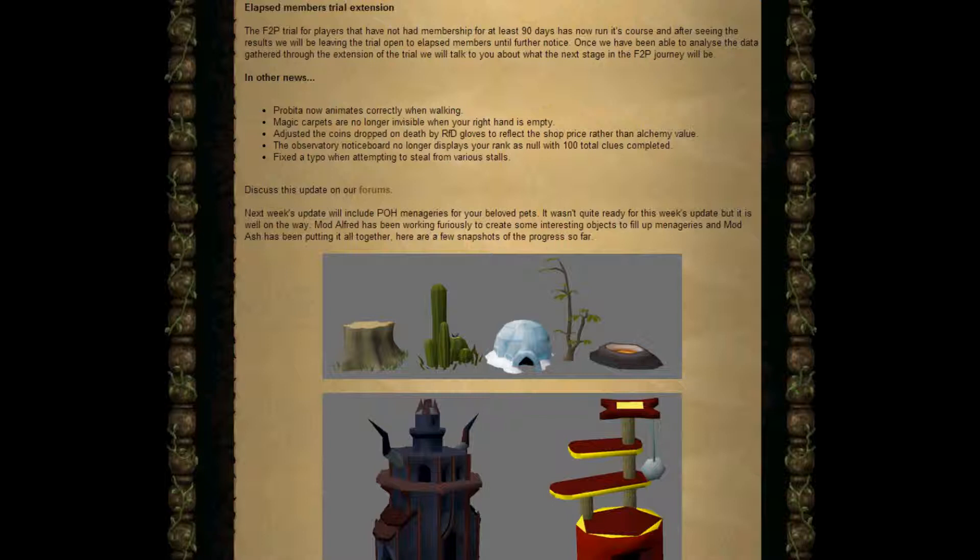In other news: ProBitter now animates correctly when walking. Magic carpets are no longer invisible when your right hand is empty. They have adjusted the coins on death dropped by Recipe for Disaster Gloves to reflect the shop price rather than the alchemy value. The observatory notice board no longer displays your rank as null with 100 total clue scrolls completed. They also fixed a typo when attempting to steal from various stores.